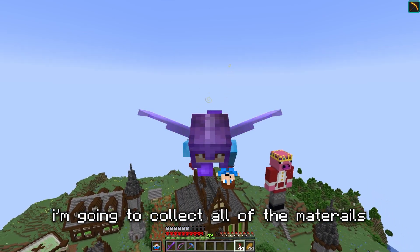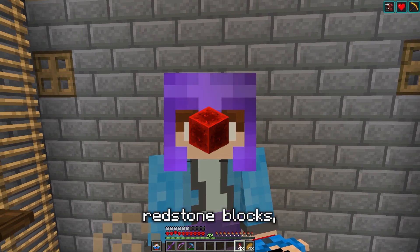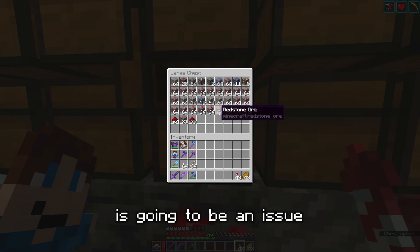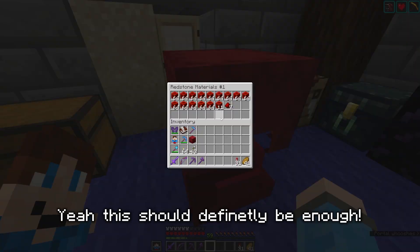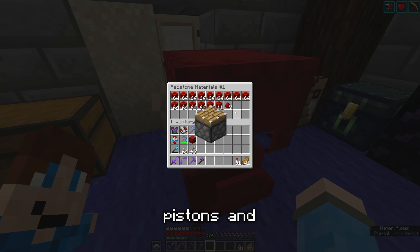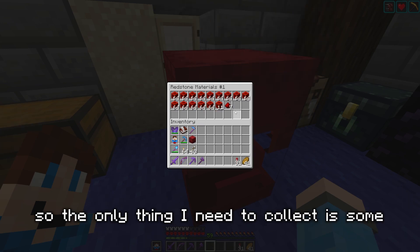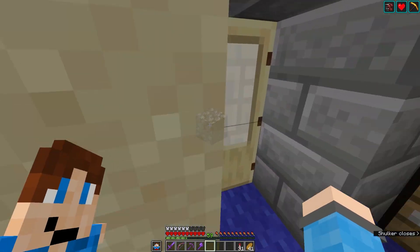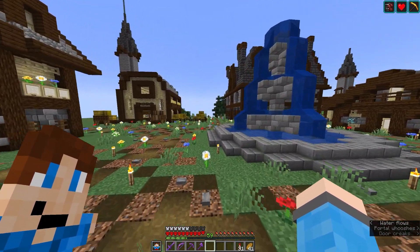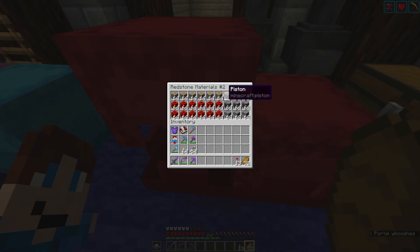While waiting for the glass to smelt, I'm going to collect all of the materials for the flying machines. First I need a bunch of redstone blocks — this should definitely be enough. All of this redstone will also be useful in collecting pistons and observers, which I also need for the flying machines. I've already got quartz, wood, and iron, so the only thing left is some cobblestone, and conveniently in my last video I made an AFKable stone farm.